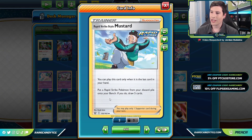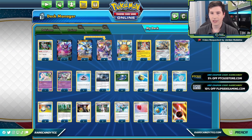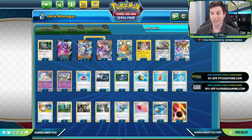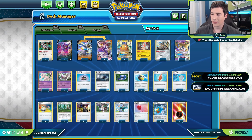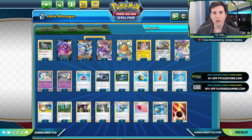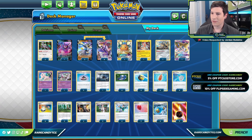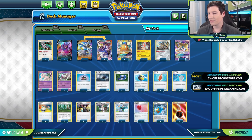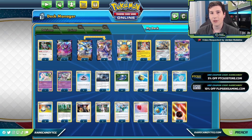This was actually requested by one of our patrons, Jordan Robbins, over at patreon.com/rarecandytcg. Depending on how much our patrons pledge, one of the perks is they can choose videos or decks for us to cover. Jordan wanted to see something with the new Mustard cards, and since we hadn't tried them out yet, we paired them with Urshifu as one of the more viable partners.